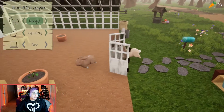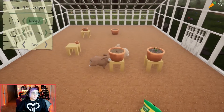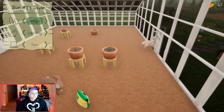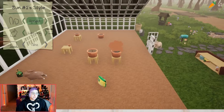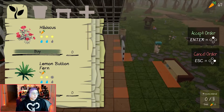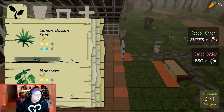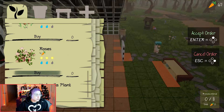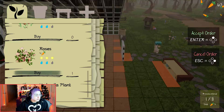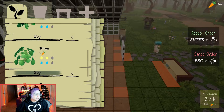Should we order some more seeds? We've got a couple pots — let's see if there's anything we haven't bought yet. Oh, this one's sad — it needs water. I don't want to accidentally buy things. Lemon button, fern, Pilya, poppy... oh, roses! We haven't done roses. We can do roses. If anything needs one sun we can't do that until we get a shade thing.